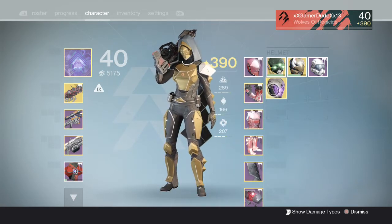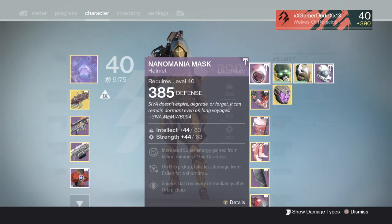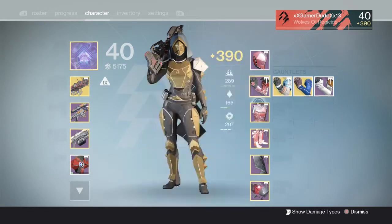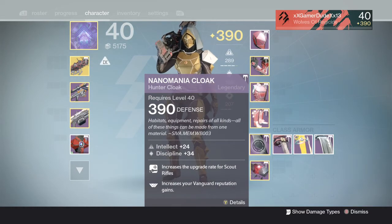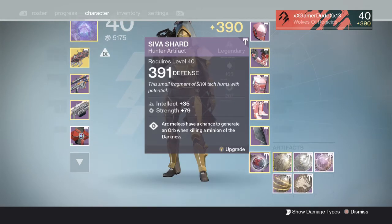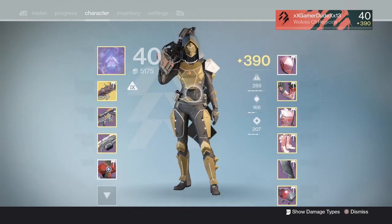I managed to get the mask, the gauntlets, the vest, the boots, and I also got the cloak and the shard as well. So that's pretty much the whole full normal raid gear set, all on the Hunter.